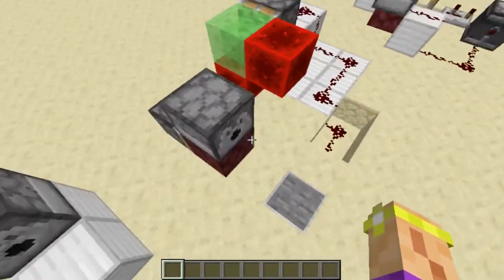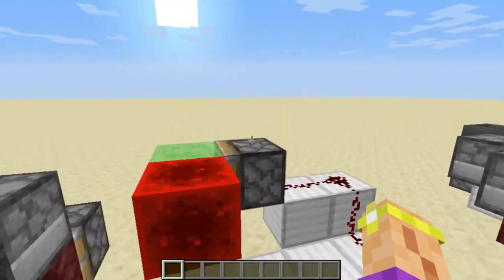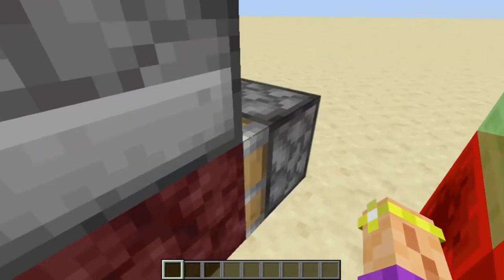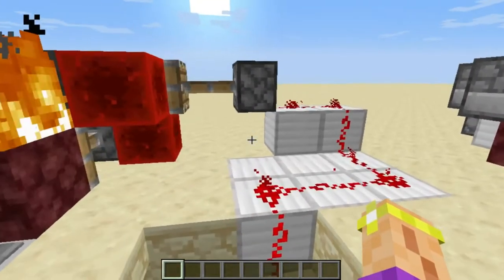Since the slime block can take these redstone blocks with them, we can hook up a sticky piston — that's important so the slime block comes back. And the slime block attached to the sticky piston will take the redstone blocks with it and activate both of these at the same time. And that's how it works.